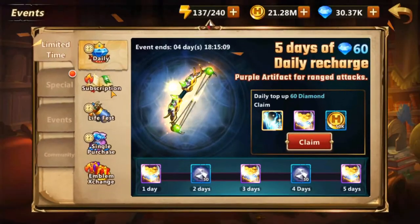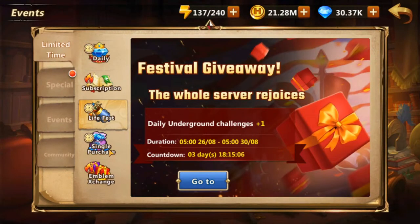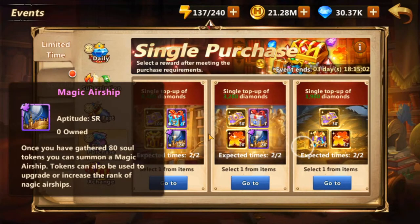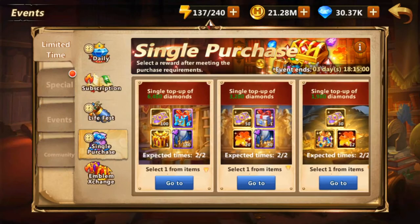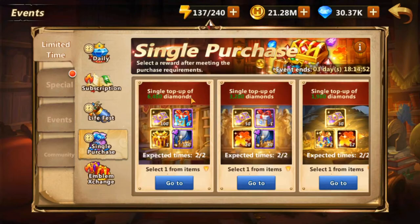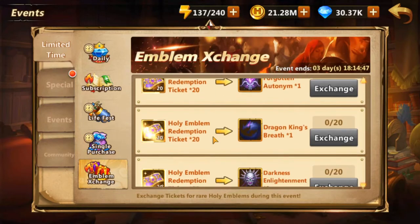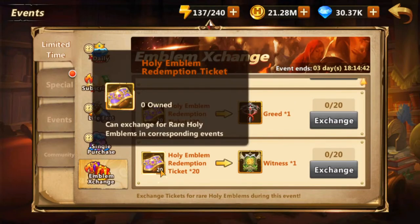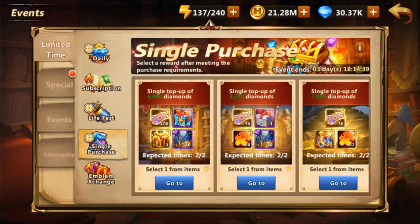There are also a couple more events happening. Live Fest gives you one extra daily challenge as a single purchase — you can obtain the Magic Airship if you're into that. You can wait and see if it goes on sale at the end of the month. You can also purchase holy emblem tickets — buy 100 and exchange 20 for the emblem of your choice. I don't think this is the best way to invest your money, since it's better to just unlock the hero, unit, or artifact directly.